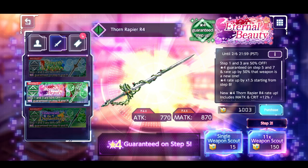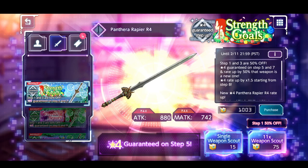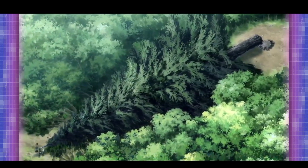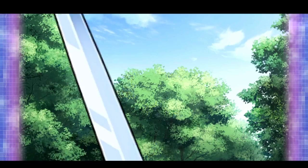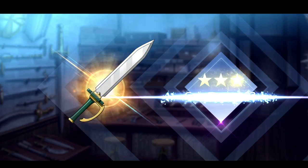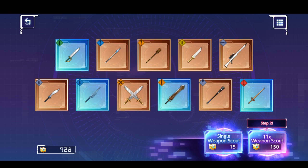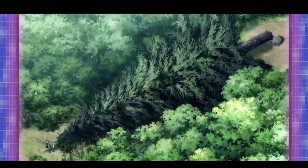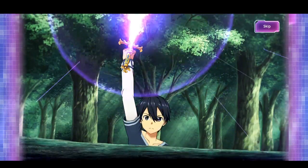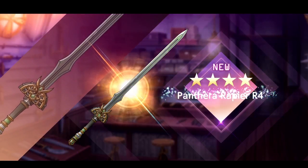We'll see if I should jump into the crossover banner as well. We're looking for the Pantera Rapier R4 on the weapon banner. We got the shine — nothing too special. We're getting a four-star here though. If it's her weapon I might as well jump into Administrator's banner too.